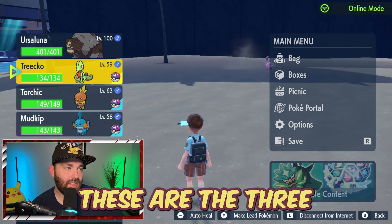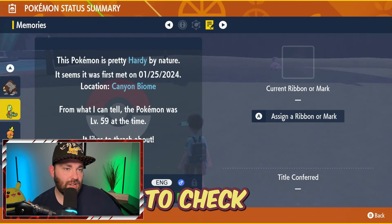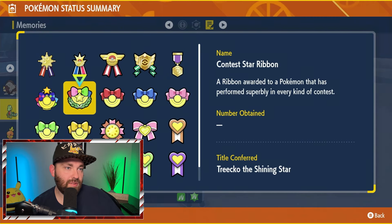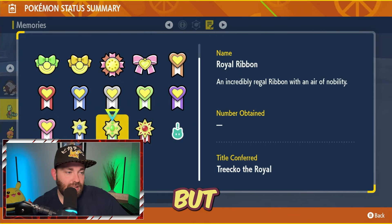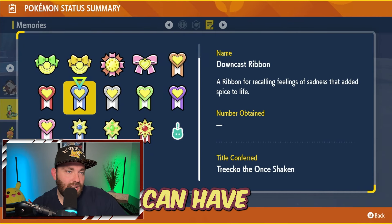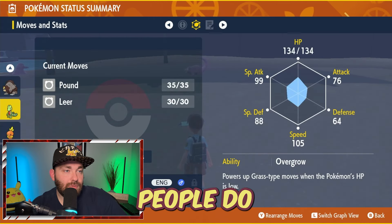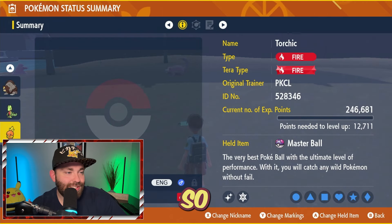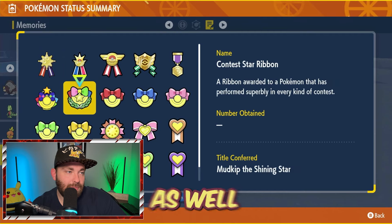So here are the three Pokemon: we have Treecko, Torchic, and Mudkip, and they're all holding a master ball. We're going to check for the marks. So we have Paldea Champion, Galar, Sinnoh, Master, Tower, Cuteness, Beauty, Coolness, Contest, Twinkling, Clever, Mad — and the rare mark. You do have a few other things you could name it alongside the Reclusive title, but that's completely up to you. Getting both shiny and rare mark is extremely hard, so Torchic and Mudkip also have the rare mark right in the same spot.